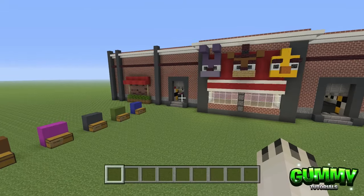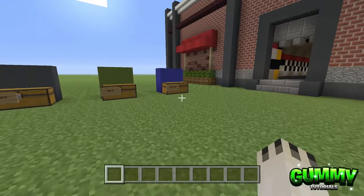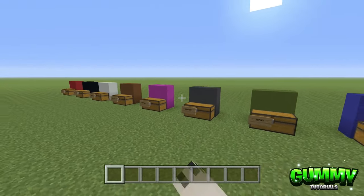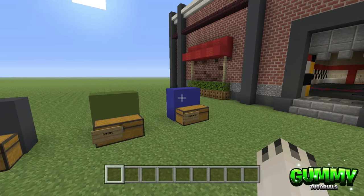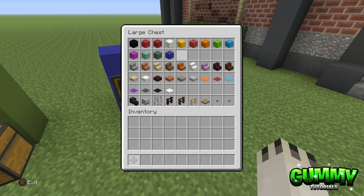We're going to start off with the first room: the main dining hall, color code blue. These are the blocks you'll need: black concrete, red wall, red concrete, block of quartz, yellow concrete, red concrete powder, orange concrete, lime concrete, light blue concrete, magenta concrete, prismarine bricks, dark prismarine, blue concrete, and white stained glass pane.